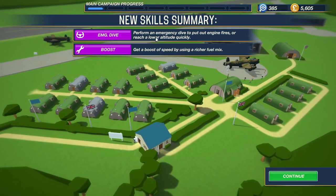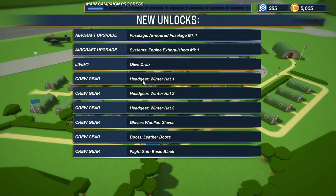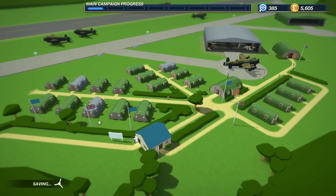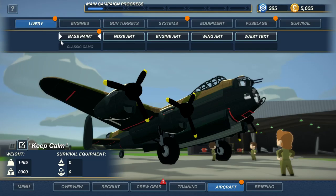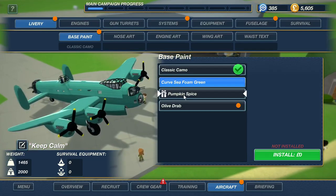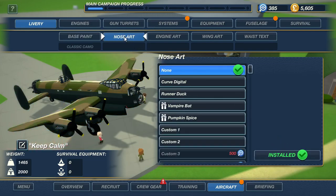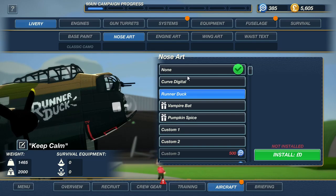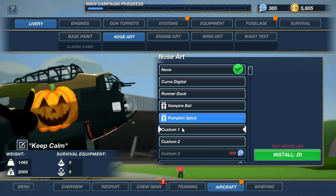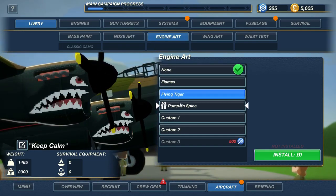We got new skills - yay! Retrofit fuel mix, and for my emergency dive to put out engine fires or reach lower altitude quickly - that's not so bad. Debriefing. Aircraft - let's see what we got. Paint.